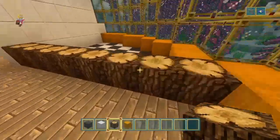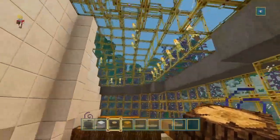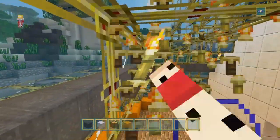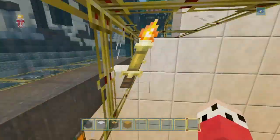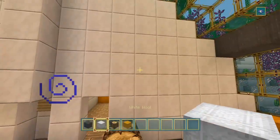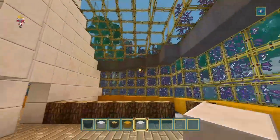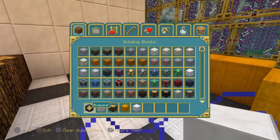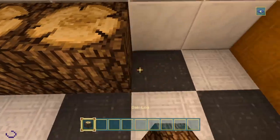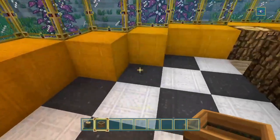So we have the kitchen along there. Do we want a roof on here or get rid of these torches? We do need to get rid of these torches. In the kitchen we'll have the typical kitchen stuff. We'll continue the oak along here — beautiful. So we have some space there. We're going to get a composter as a garbage bin, add a cauldron with some water, and a nice tap.